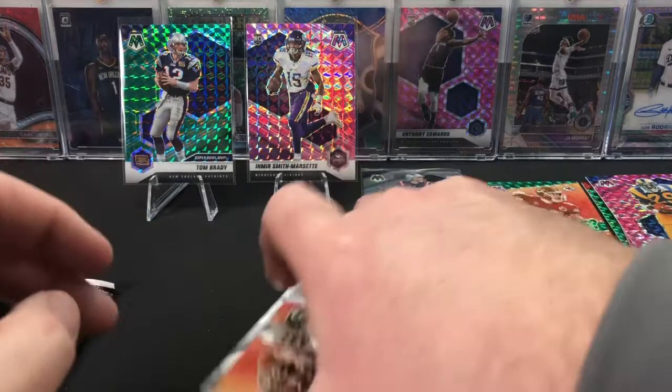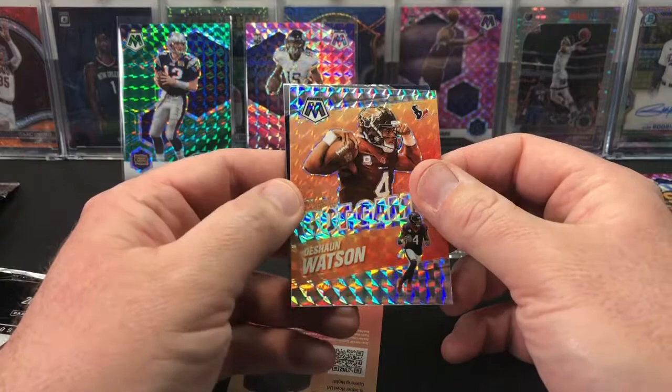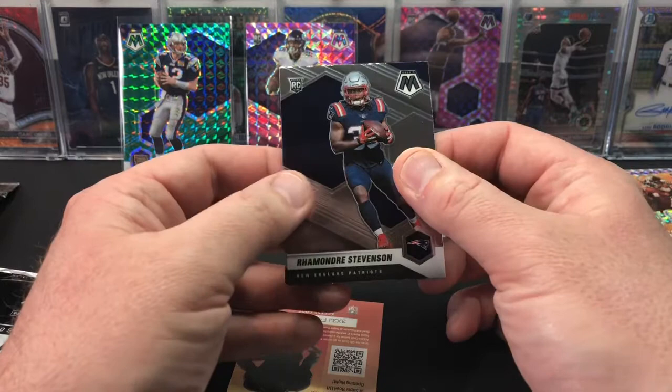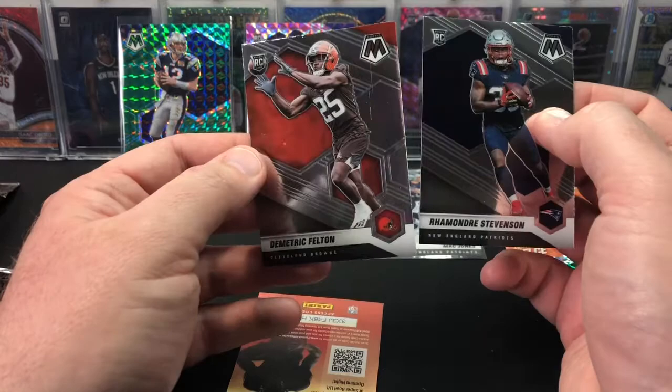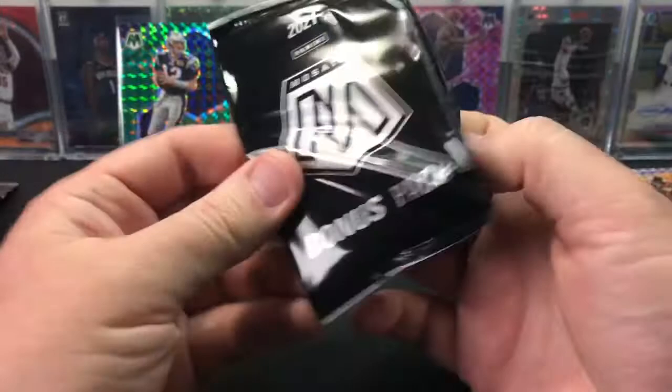Then we have our base insert Got Game, and then a Silver Mosaic Got Game insert of Deshaun Watson - again, I don't know why he's in this product. We have a Ramondre Stevenson base rookie, and then behind that a Demetric Felton base rookie. A couple rookies per pack, so you can't go wrong with that on the base side. Looking for our first silver green prism - that'd be nice.